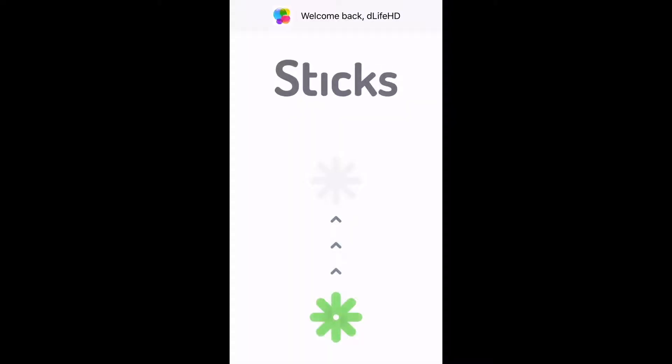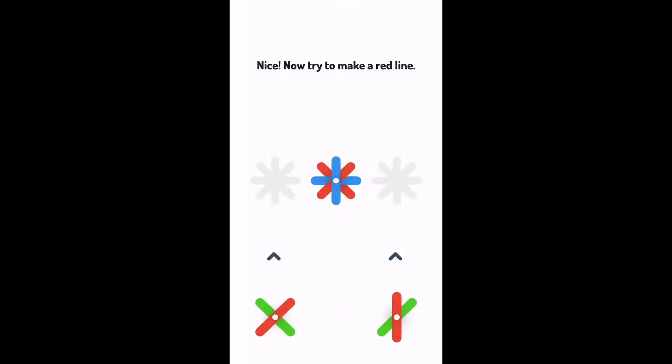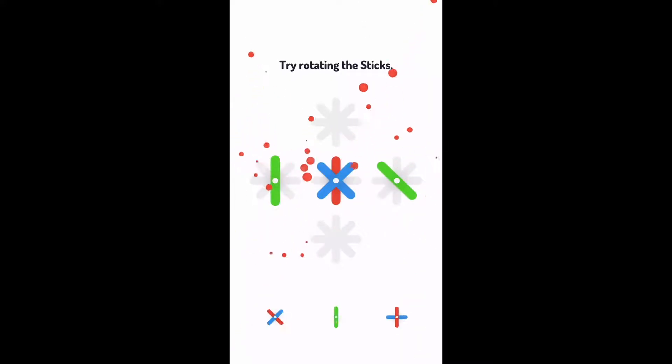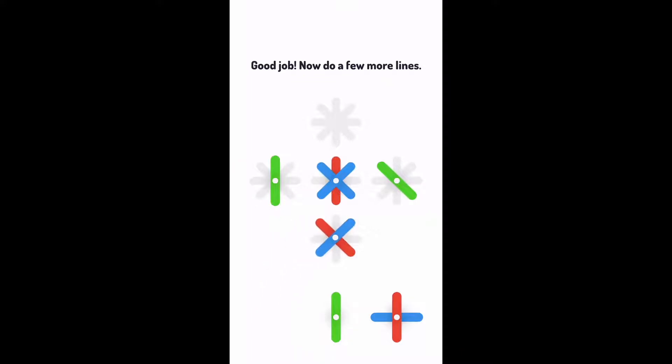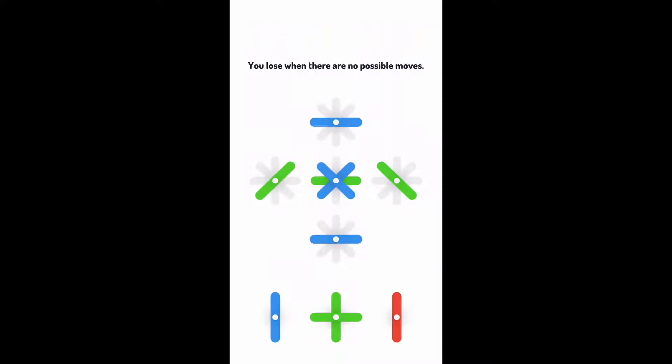At number four, Sticks. What attracted me to this game is that it's super colorful and super relaxing. So the object of the game is to collect these popsicle sticks — they remind me of ice cream. With these popsicle sticks, you'll try to line up the colors to clear the sticks vertically, horizontally, and diagonally. It's kind of like a match-three tic-tac-toe game. So you have to keep rotating the sticks and creating matches until there aren't any left. When there aren't any left, it's over.